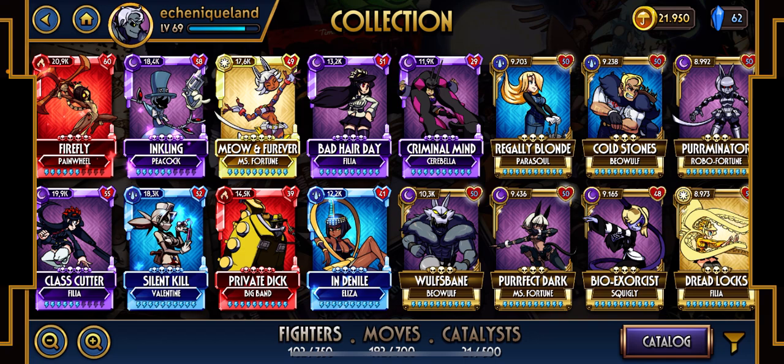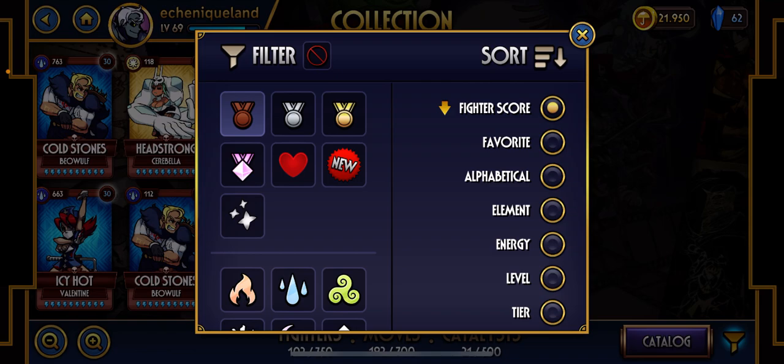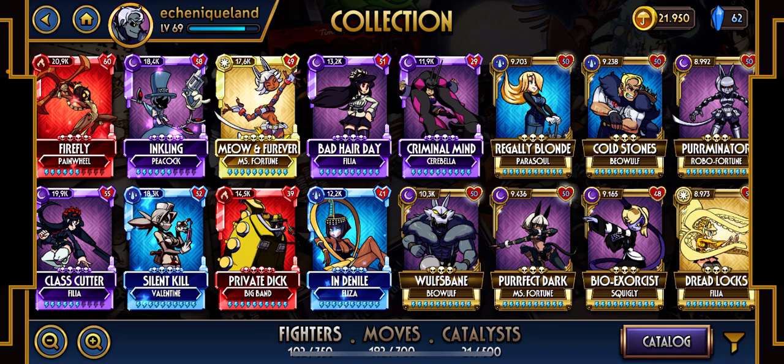Basically, let's focus on the characters. The characters have four different levels: you have bronze characters, you have silver ones, you have the gold ones, and you have diamond. Diamond characters are the strongest ones, and bronze characters are not only the weakest ones but also the cheapest to level.